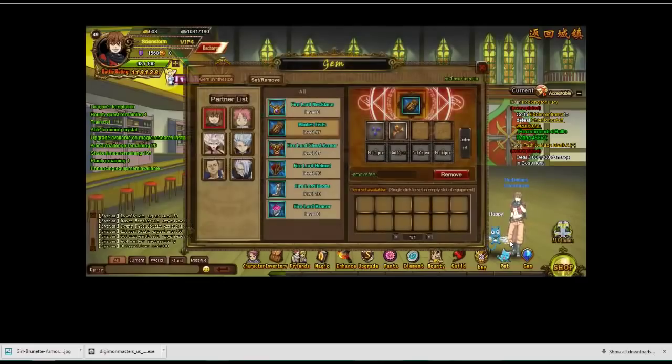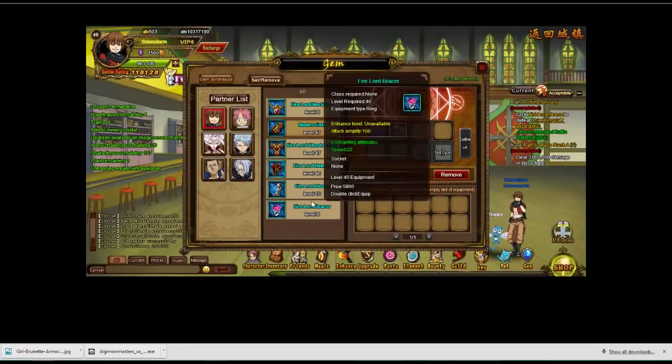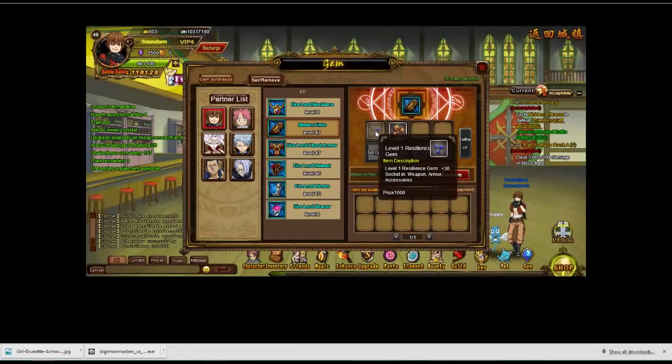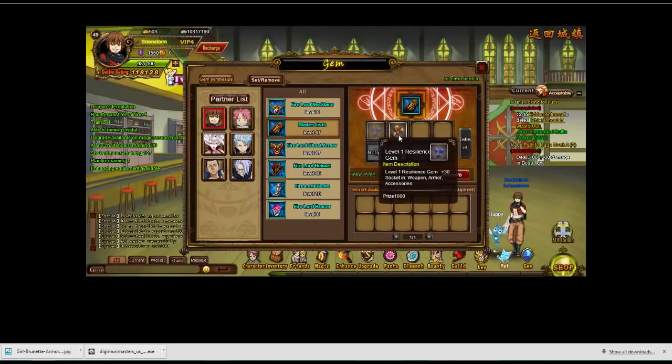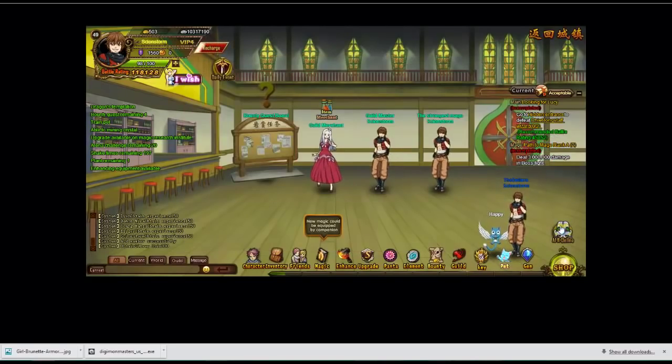Then we have gems. I haven't found many gems so far, but you find them and they give stats. They can be level 1, 2, 3, or 4 depending on what you find. I don't really have much to tell you on that because I haven't found many — I only had two all this time.